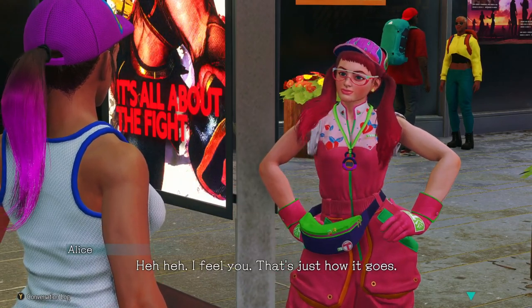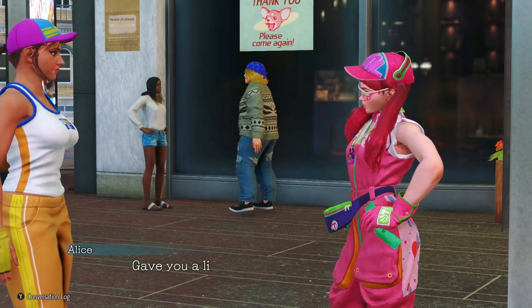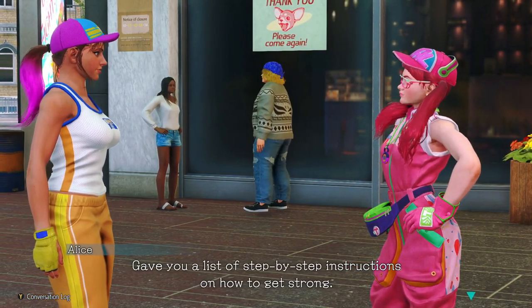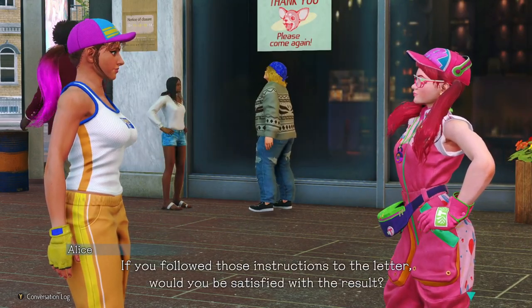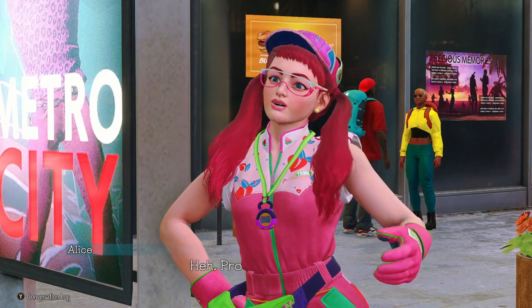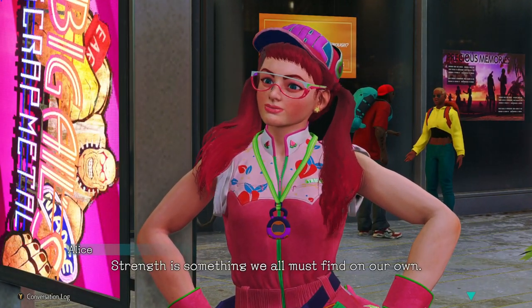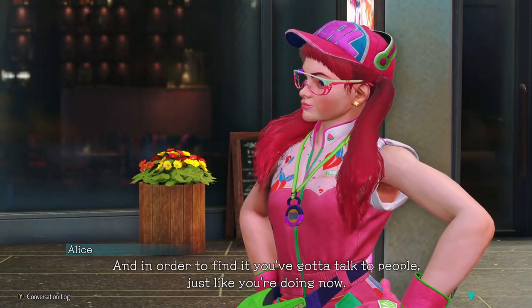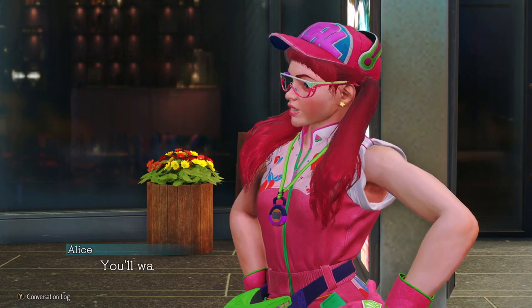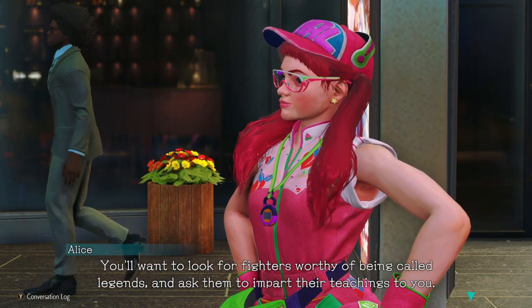I was trying to go back into Drippin' Style to go clothes shopping more properly, but they won't let you until you talk to Alice first. But there was a help wanted sign on the store — we can get the job! There are part-time jobs that you can do in this game. They're essentially little mini-games that help you with actually learning how to play fighting games. I'd imagine a new player would find them at least somewhat useful. We'll be getting to those in later parts though.